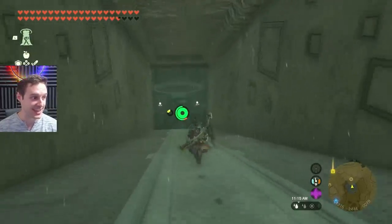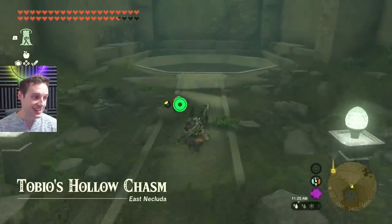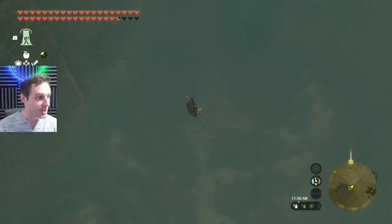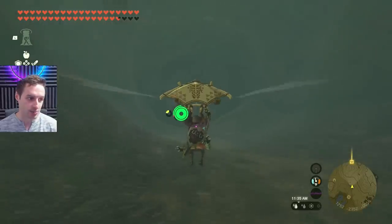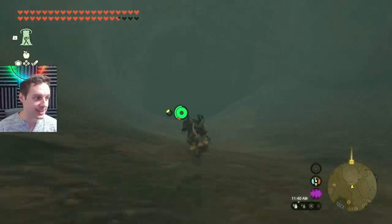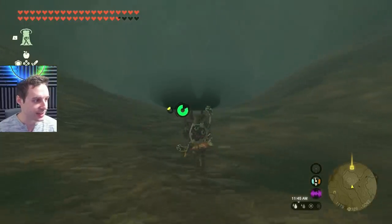So this is the chasm entrance. If you're new here, this will pop up on your map as Tobio's Hollow Chasm. And it ain't just like a big pit going down into the depths like you would normally see in chasms, even though you do dive for some reason — that's interesting. But we're actually going to go all the way down here. And currently, as you can see on my map, we're still in the overworld. We're going to walk all the way down here.